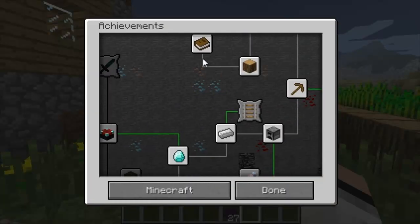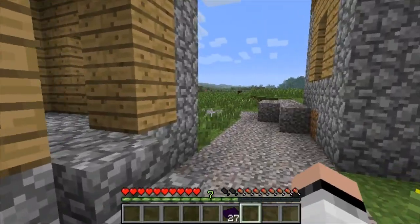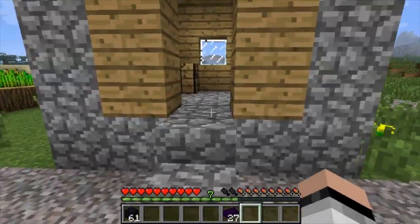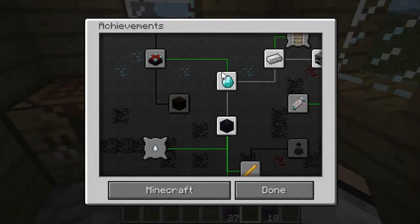There are also new achievements that you can unlock while playing Minecraft, from crafting yourself an obsidian ingot to crafting yourself an obsidian axe. But for some odd reason, I can't really achieve these. I've already tried many times and yet I can't unlock one of them. I've already crafted myself an obsidian ingot and yet the achievement didn't work.